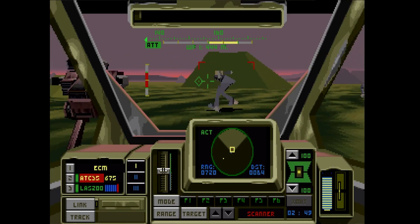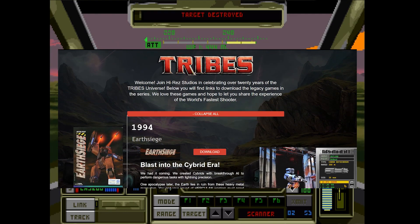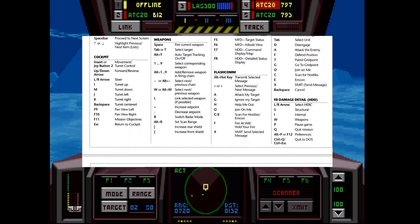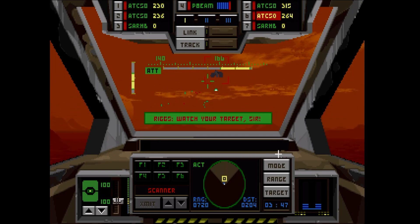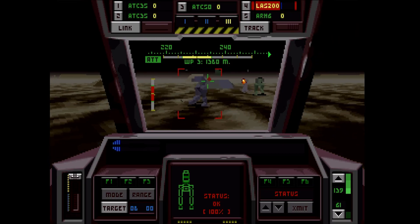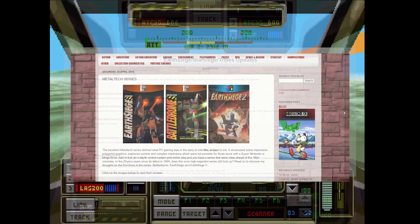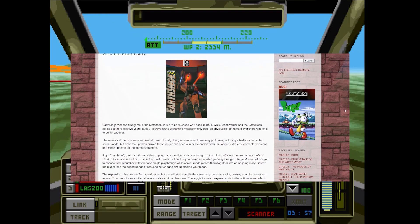Getting hold of Earth Siege and other Metal Tech games is simple thanks to IP holders Hi-Rez releasing all of them online for free, and Earth Siege 1 just demanding DOSBox. I own the original big box, and aside from a decent manual, it's not really worth tracking down. There's a question of whether you want the floppy disk or CD-ROM version with voice acting. Mission 8 of the fourth campaign crashes and requires a very old patch hosted by Sierra's website — all covered on the Collection Chamber's installation.